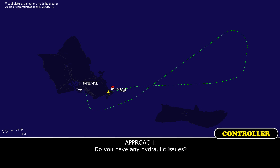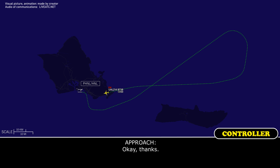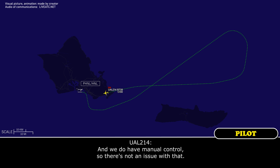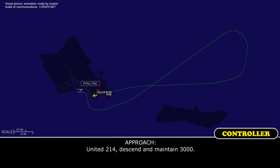United 214, do you have any hydraulic issues? No hydraulic issues, sir. This one appears to be electrical — we have no electrical trimming and an out-of-trim situation, so it's not trimming itself back. Okay, thanks. And we do have manual control, so there's not an issue with that. Okay, thanks. United 214, descend and maintain 3,000. 3,000, United 214.